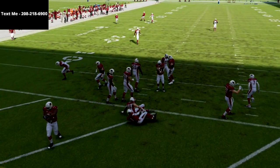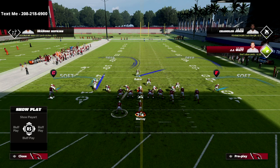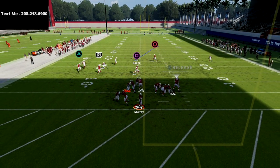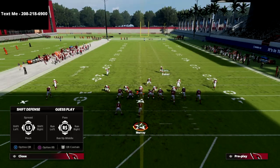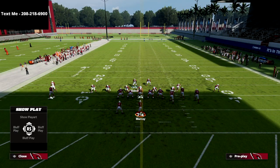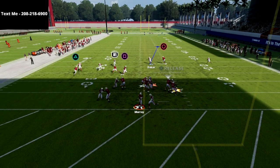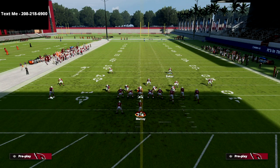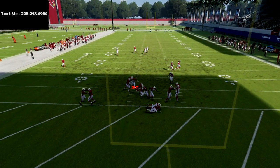Disengage pressure is what makes the nickel triple so effective. Occasionally you will get a disengage even if they block their tight end — it's not a hundred percent that they're going to pick this up. Make sure you're putting the 'unpredictable' ability on your nose tackle — that's going to significantly help the chance that you'll get A-gap pressure. That time we blocked the tight end and still got edge pressure. Before long they're going to be max protecting against this blitz, and look — you still get looping A-gap pressure against max protect.